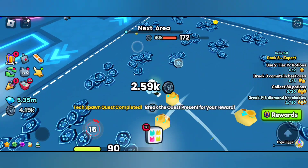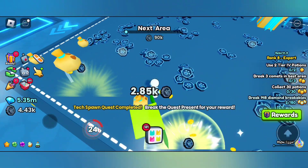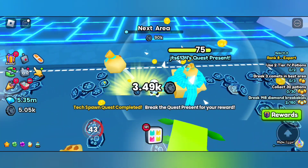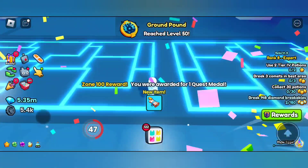To get the void key, you need to unlock area number 99 where you can find the rebirth aid. You need to do the rebirth aid to get the free void key. So now let's go and do it.